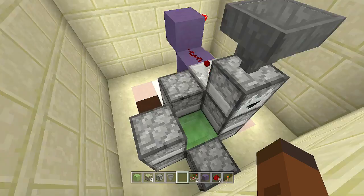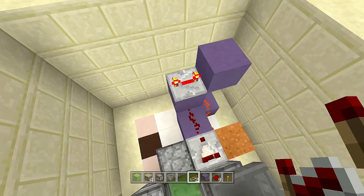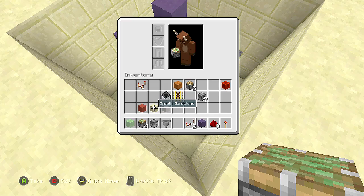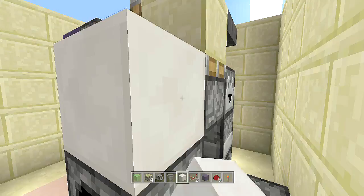Come over to the redstone torch, place a block right above it, then place a repeater coming out of that block going that way on four ticks delay. Place a block in front of the four-tick delay repeater, then place two sticky pistons — one, two — and face one up. Take out your block of choice for the top part; I'm using smooth sandstone. Place a smooth sandstone block right above the sticky piston. Take out your walling block and place it next to the sticky piston.